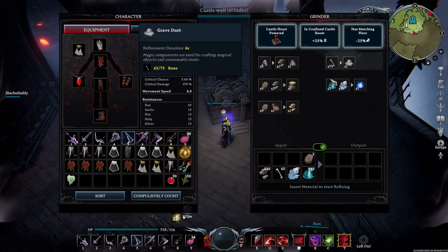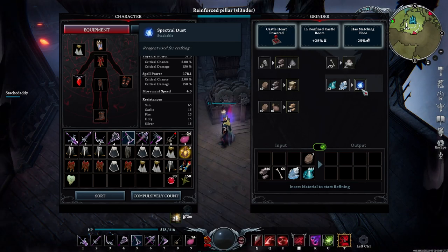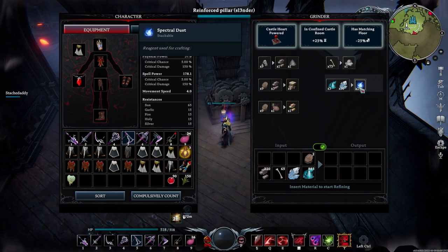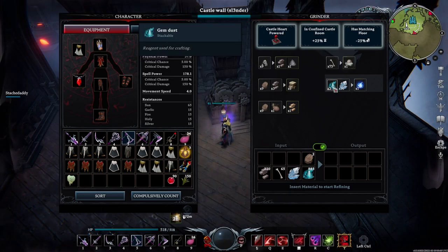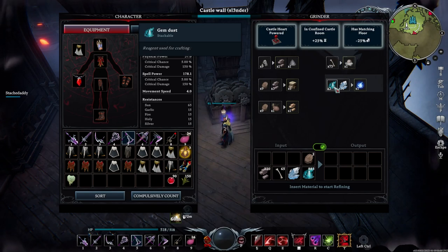The main reason you're going to want gem dust, and a lot of it, is to get this high level material spectral dust. Spectral dust is used in quite a bit of higher end materials and things that you need to craft. And there's actually some decent stuff that requires straight gem dust too, not just spectral dust — gem dust is part of recipes also.